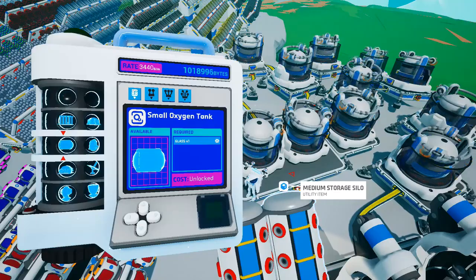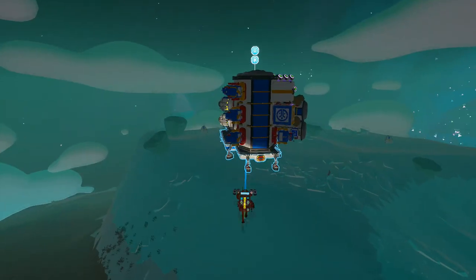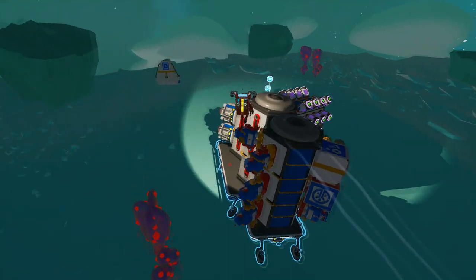The total byte cost for all new additions is 9,000 bytes. If you require assistance grinding bytes, I would recommend farming the exodynamic research pyramids on the surface of Glacio. If you require more assistance, I have a handy dandy video guide that I will link in the description below.